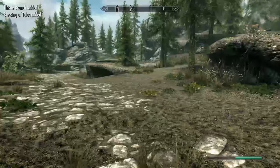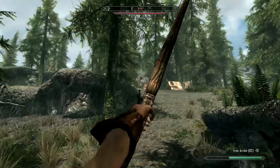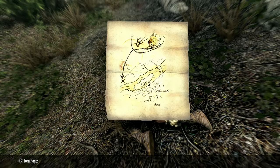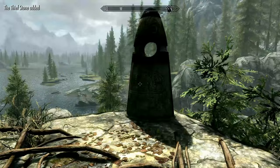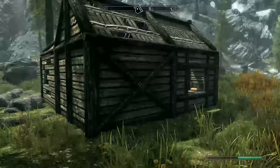Now head north east along the road to another bandit camp. Loot the three bandits here to find treasure map 1. When you reach the guardian stones, pick up the thief stone first. Then jump into the water and head west across the river.